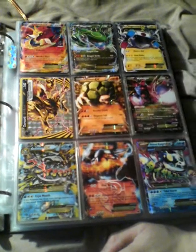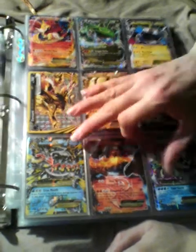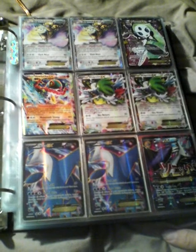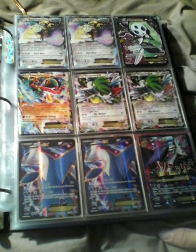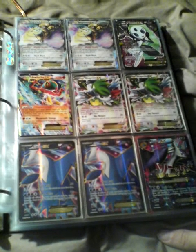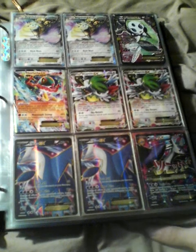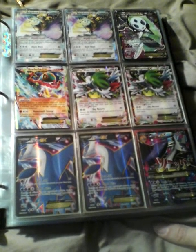Electrode, Primal Kyogre, and Mega Gallade. There's Aegislash. But the main thing about this page is the last five cards on it — another Meloetta, a Hawlucha EX, two Shaymin EX.